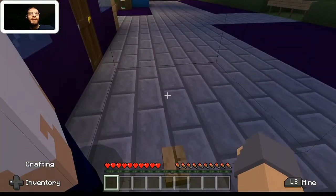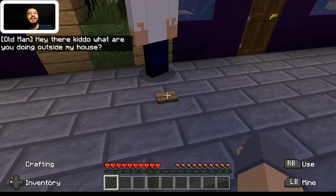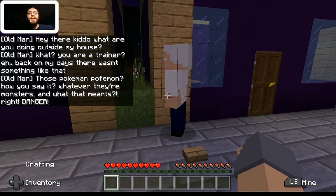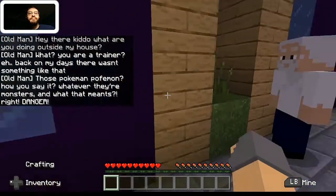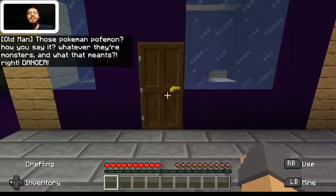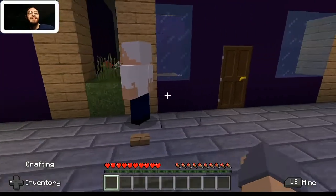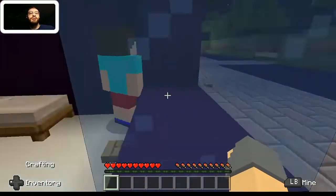It looks like there are barrier blocks keeping the NPCs in place, which makes sense. Let's see what they have to say. 'Hey there, kiddo. What are you doing outside my house? You are a trainer? Back in my days, there wasn't something like that. Those Pokemon — how do you say it? Whatever. They're monsters, and you know what that means? Danger.' I realize I'm reading these not super well, but you guys get the point. I'm also going super fast.